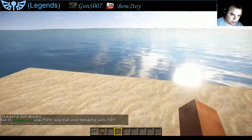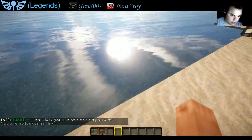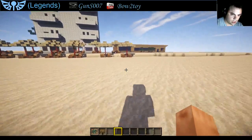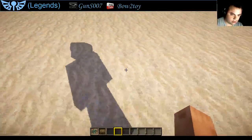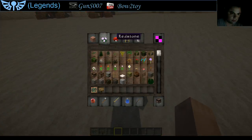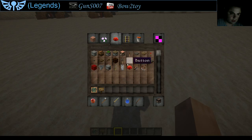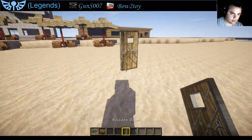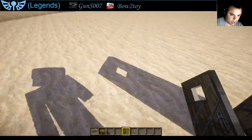You notice that the reflection in the water looks more detailed. We got accurate shadows. So if I place a door down and you look through the door, you can actually see the hole through the door.